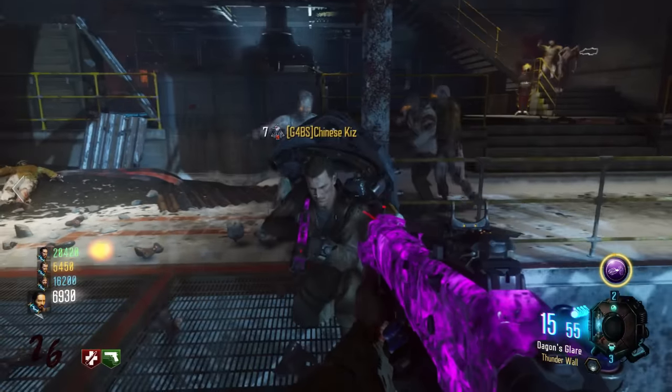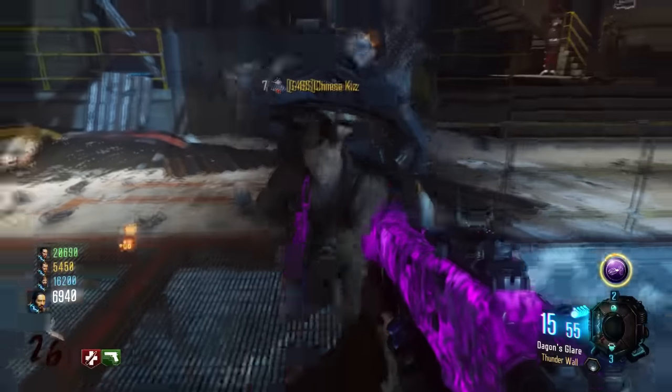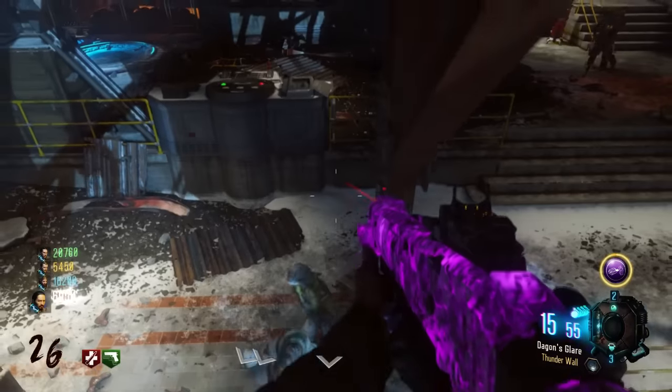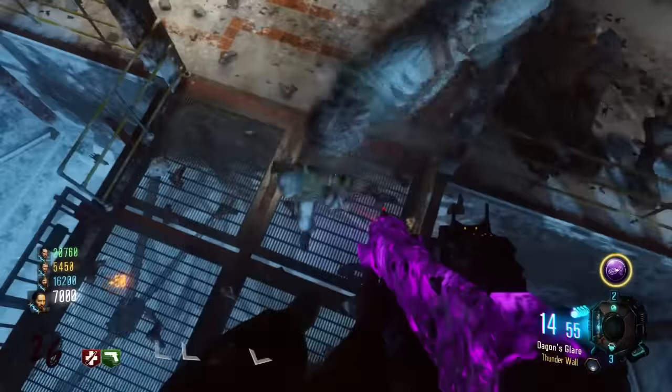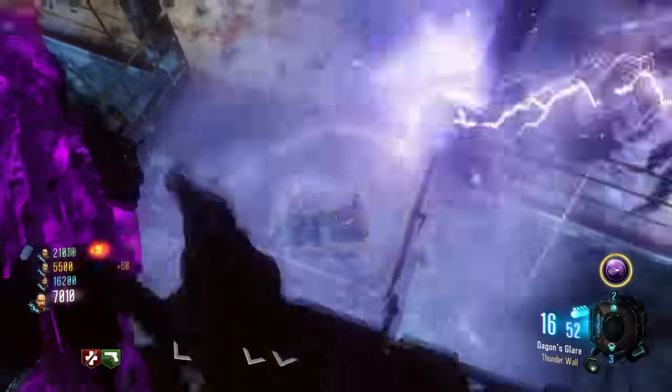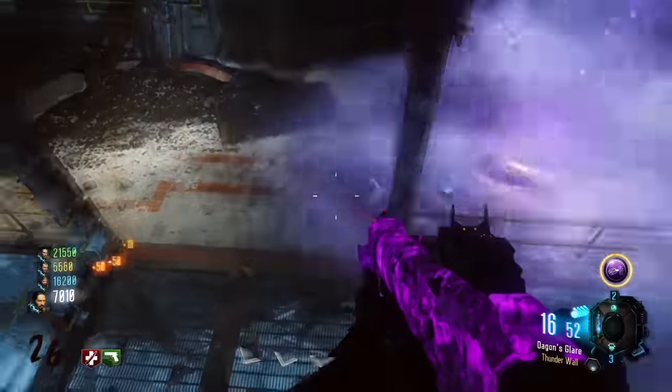To get up onto this spot, you need to have someone crouch in front of you, as my friend is doing. You're then going to wait until the zombie is directly behind them, and then you're going to run at them, jump and knife.